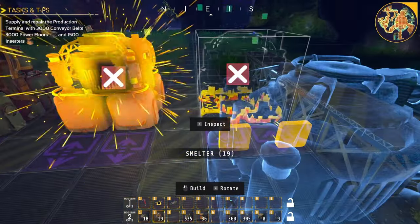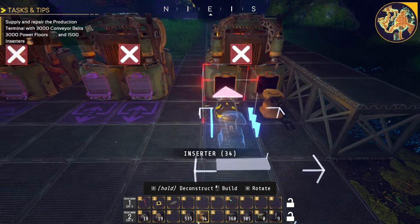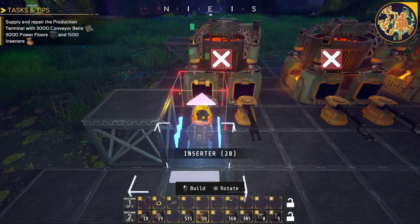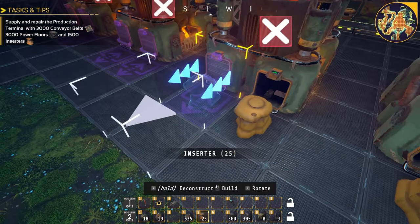For every three miners I use four smelters, and it becomes basically as efficient as possible. Remember these inserters — they're going to grab from the belt, so they need to be pushing the product in, facing into the smelter. Then on the other side they'll grab the product and take it out of the smelter.